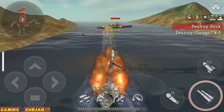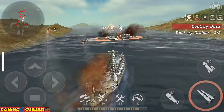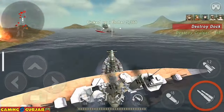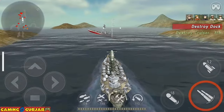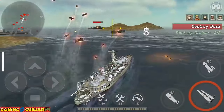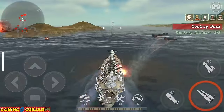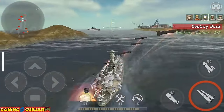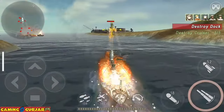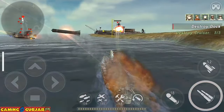Fourth one destroyed, I already destroyed the cruiser, and the fifth one is down. As you can see on the radar there is a red blinking, which is a dock. I have to destroy the dock to complete my mission.